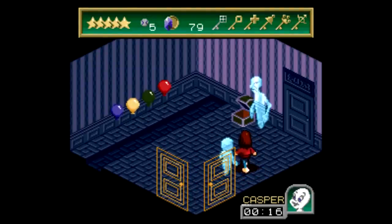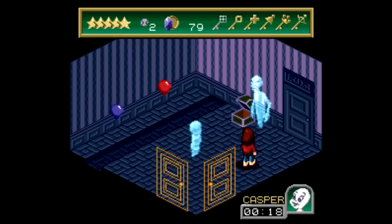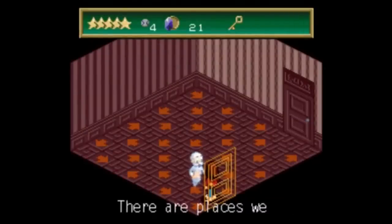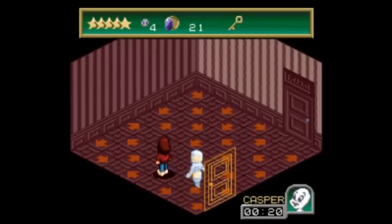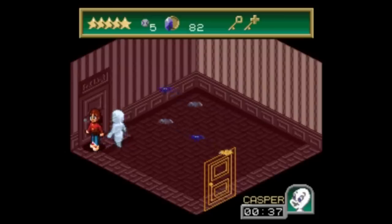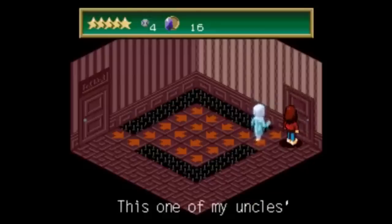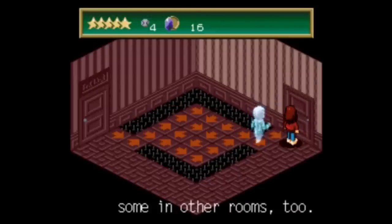Japan got a completely different game based on the Casper movie, this one coming out in March 1997 and made by Natsume — a name you'll recognize from games like Wild Guns, Pocky & Rocky, and Ninja Warriors. This is one of those weird Super Famicom games where half the text is in Japanese and half is in English. In this one, you play as Kat protecting Casper — she's the one going around collecting items and throwing baseballs at stuff. It's much less of an escort mission and closer to a traditional adventure game where you check every nook and cranny to find hidden stuff.